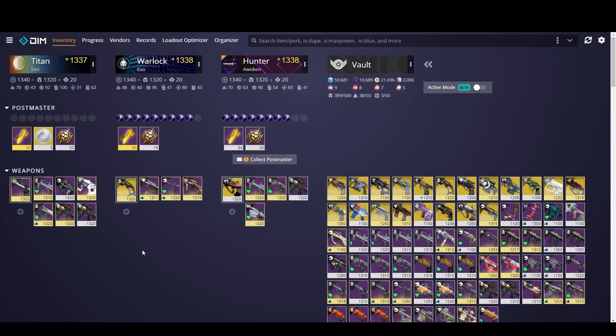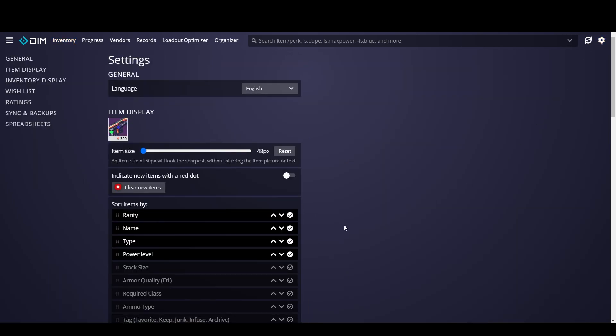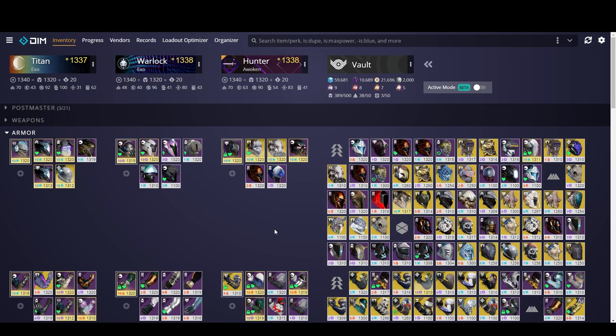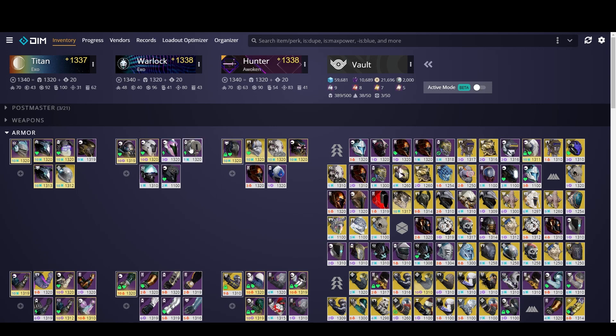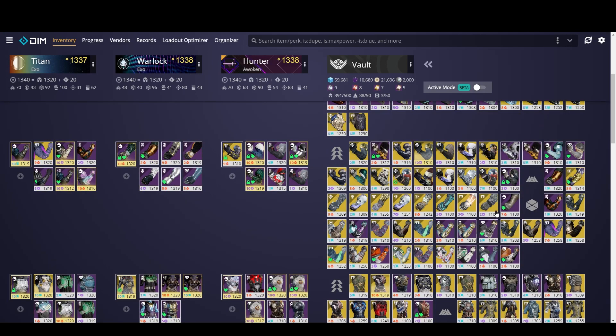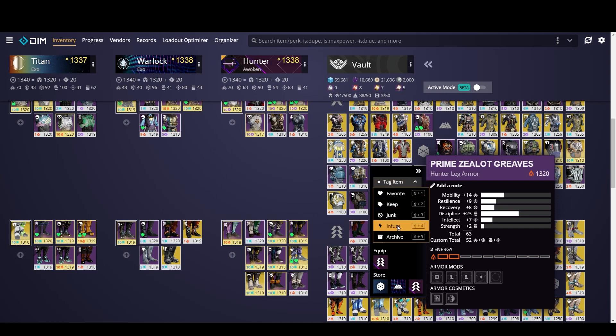So here we are on beta.destinyitemanager.com, which is their beta version where you can sometimes get access to features they're working on. The first thing we're going to want to do — especially if you guys are still leveling up your power — is go to the gear icon in the top right and pull the power level up to the top so that it sorts by power level. Then go through and mark whatever you want to infuse so you don't accidentally delete it because it has bad stats. To mark something for infusion, you just click on it, go to tag item, and then scroll down to infuse.